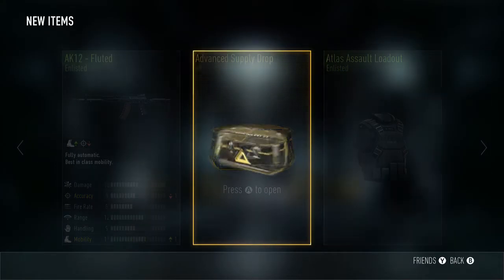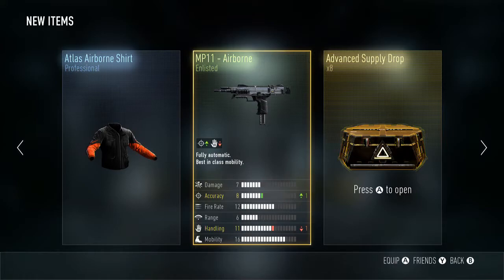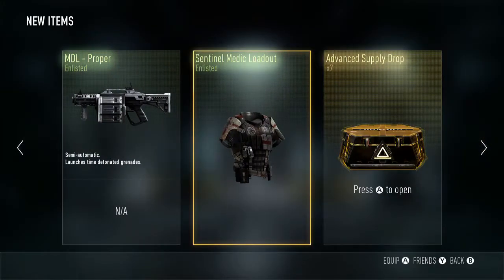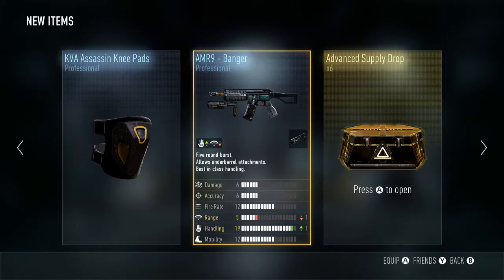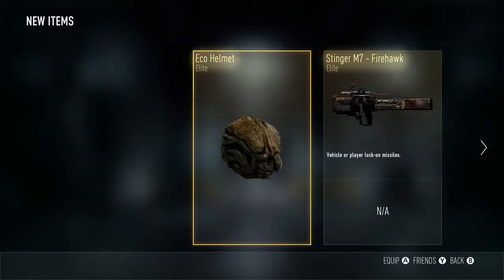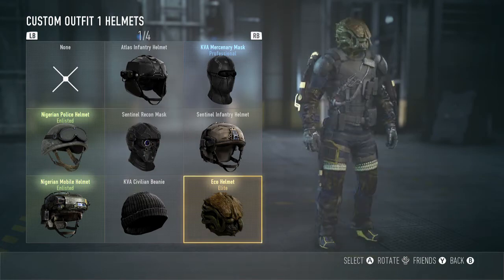Sentinel Airborne Shirt, Nigerian Police Helmet. Next: Atlas Airborne Shirt, Marine Shotgun Loadout, and the MP11 Airborne — handling goes down, accuracy okay, not the greatest but not terrible. Then the MDL Proper, Marine Expeditionary Shirt, and Sentinel Medic Loadout — not terrible. Can we get an elite gun? The AMR 9 Banger — it allows under-barrel attachments, which just means I can run around with the noob tube. I don't want to do that. KVA Assassin Knee Pads — whoopee. Come on, give me an elite gun I actually want.